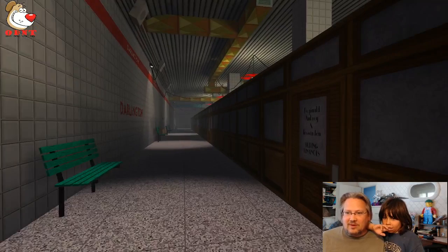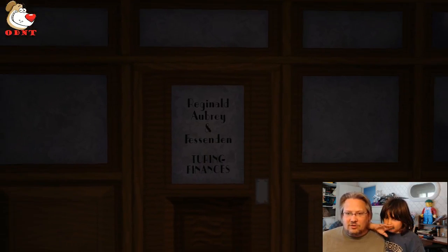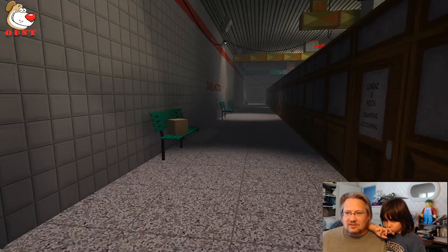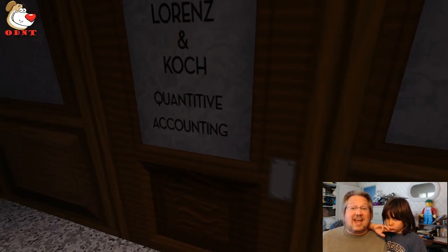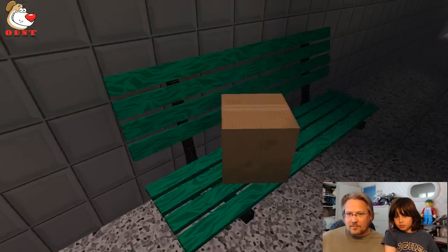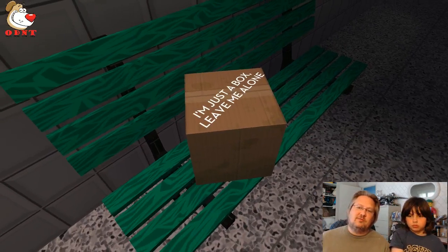Let's see what we have here — a door. Reginald Aubrey Turing Finances. Can I open the door? It doesn't look like it. We have another door here — Lauren and Kosh, Quantitative Accounting. That sounds pretty scary. There's a box — can we open it? Pick it up? It says 'I'm just a box, leave me alone.' We can't play with the box. Import, export, limited. The box was talking to us.